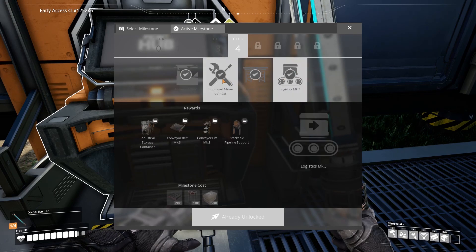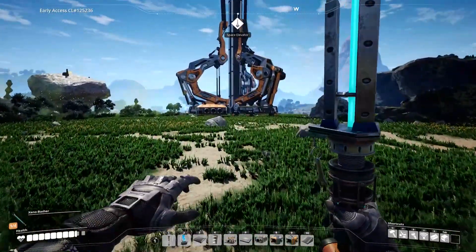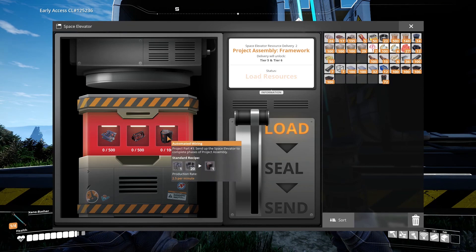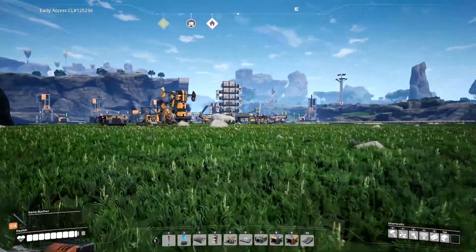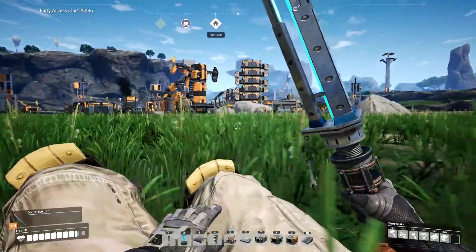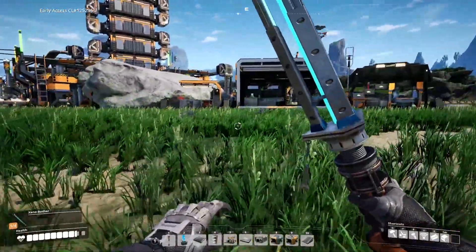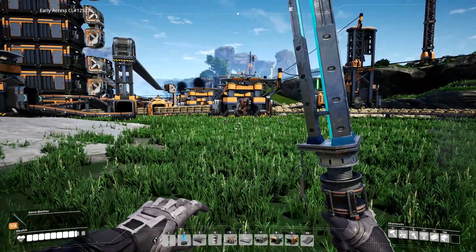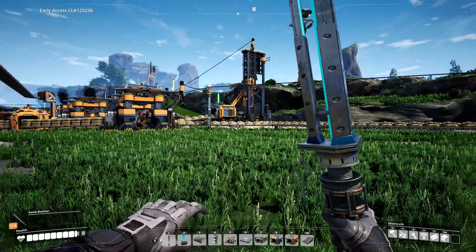We've basically finished tier 4, so all the goals are accomplished for today. Next up is space elevator phase 2, which is 500 smart plating, 500 versatile framework, and 100 automated wiring - which I couldn't name last time. I've decided I'm not going to completely get rid of this factory even though it doesn't look that amazing. It's 100% efficient now thanks to overclocking and a better conveyor system, so I'm going to keep it and maybe build a new factory somewhere else. That's me done for today - see you guys next time!